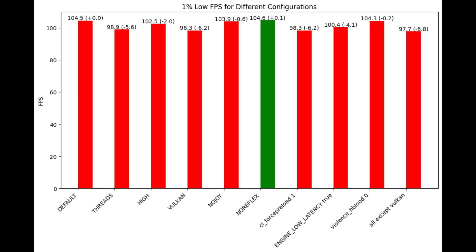For the laptop 1% lows, only no reflex is performing better, by just 0.1 frames, and everything else is in the red. I really don't feel there is any need to add launch options.